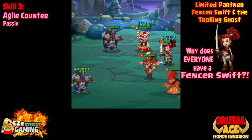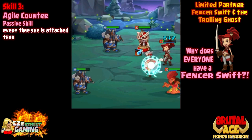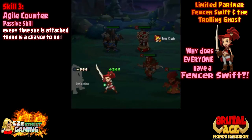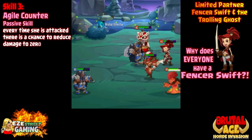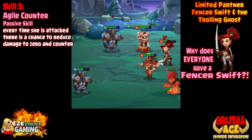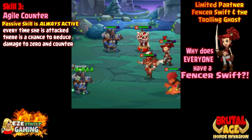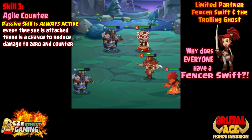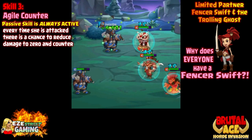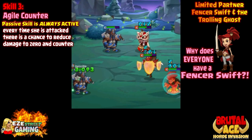Fencer's third skill is a big one — it's called Agile Counter. It's a passive skill, she has it all the time. Every time she's attacked there is a chance for her to counter attack. Before she's third awakened she has a 15% chance to counter attack every time she's attacked. Once she's third awakened, if there's a critical attack on her, that jumps up to 40% — and it's not just a counter attack, it takes her damage down to zero and then she counter attacks as well. So that sets the stage for a lot of things. The E war pattern is probably what you want to choose — if you get her just right, it's hard to hit her.